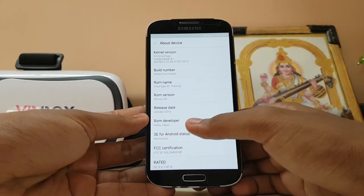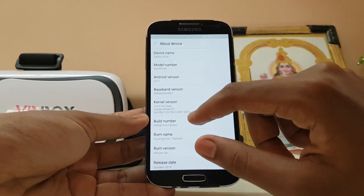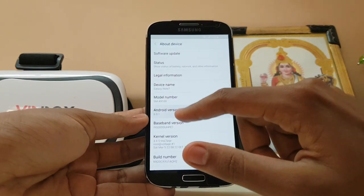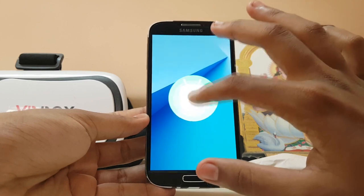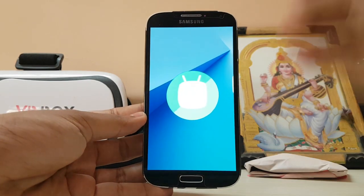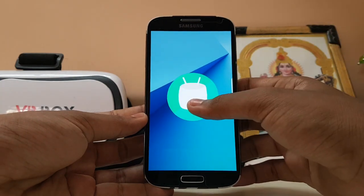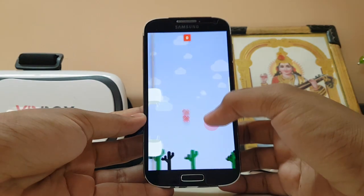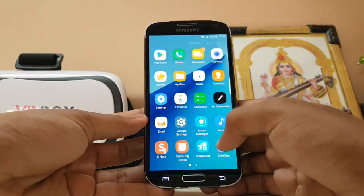If you go to About Device, some things have been added: the ROM developer, ROM version, ROM name, and build number, but there is no security patch. After the 6.0.1 update he basically put a Marshmallow flat logo here. It still looks cool — if you're not that geeky you don't even notice it's Lollipop, because it's very Note 7 themed and Marshmallow-like. There are minor hiccups, but that's because this processor is very slow from 2013.